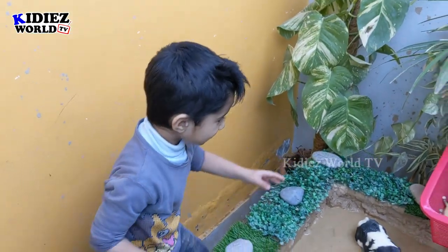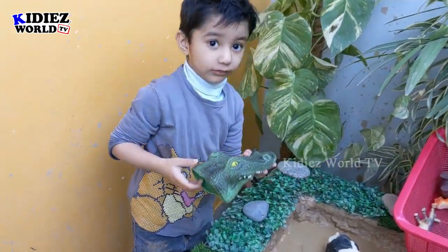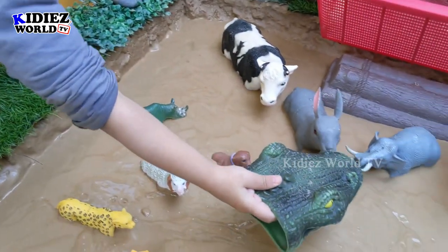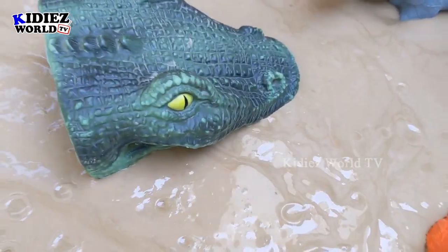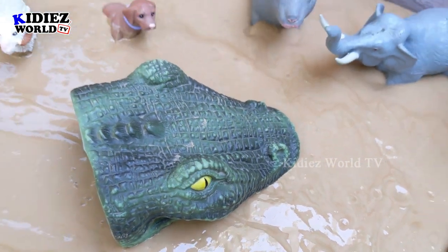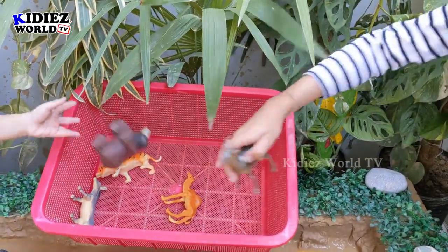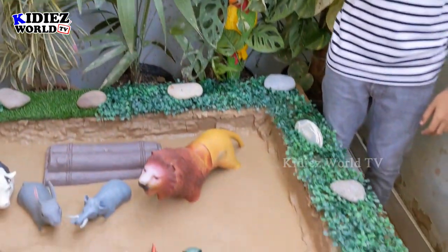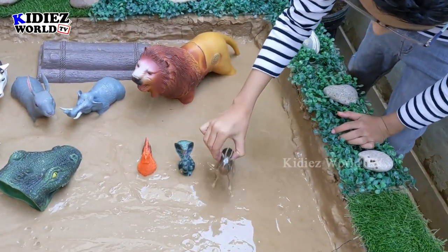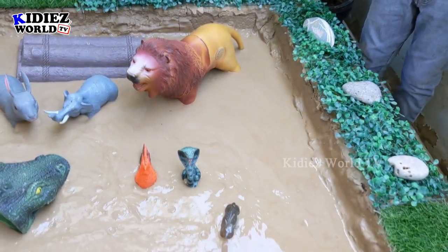So it's your turn now, Rayaan. Which animal do you like? That's a crocodile. You can place anywhere you want. Wow, this one is so lovely — looks like a real crocodile. Now it's Zayan's turn. Which animal do you like? Antelope! You like antelope? Wow, you can place anywhere you want. This antelope is so good. Thank you.